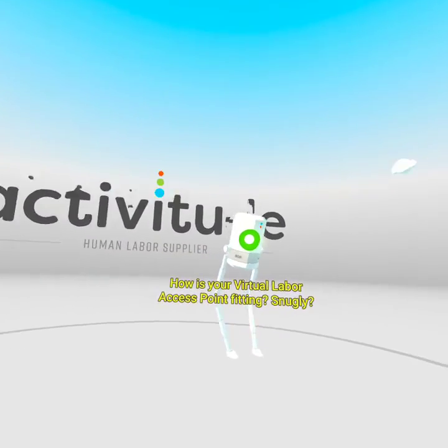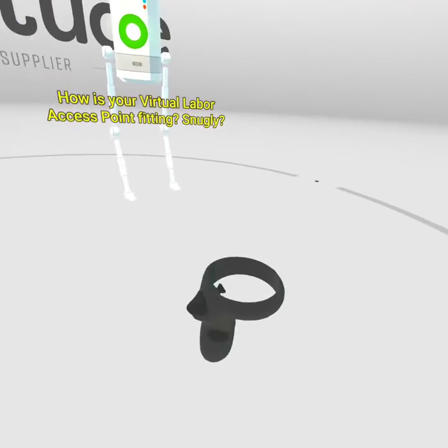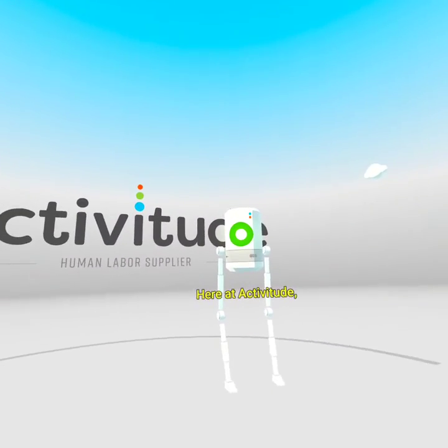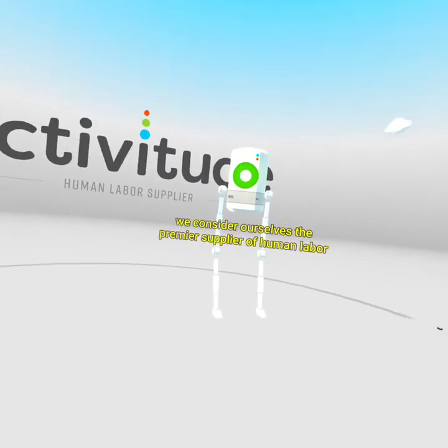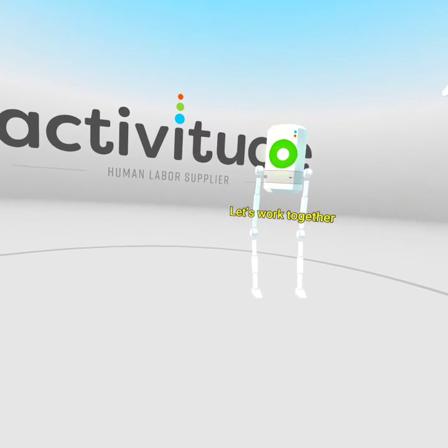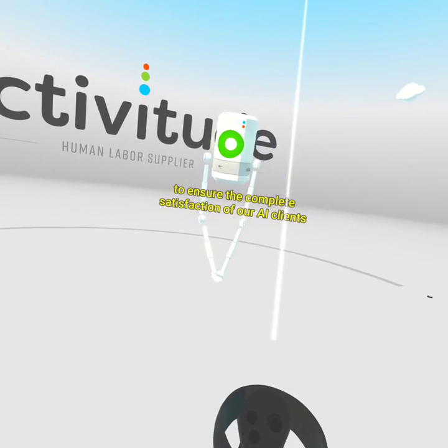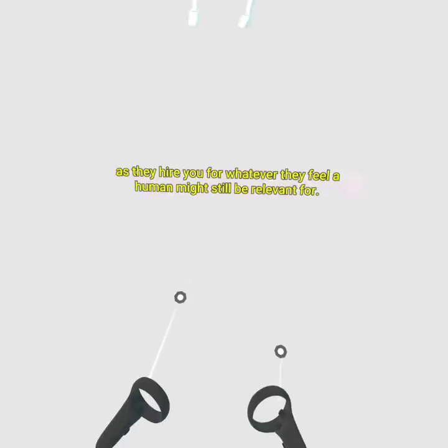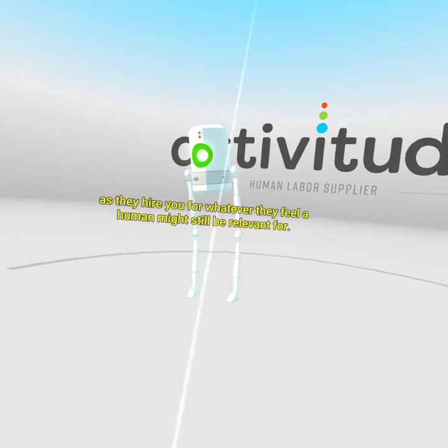How is your virtual labor access point fitting? Snugly? If not, please take this moment to adjust it. Wonderful! Here at Actiwitude, we consider ourselves the premier supplier of human labor to artificial intelligences of all types. Let's work together to ensure the complete satisfaction of our AI clients, as they hire you for whatever they feel a human might still be relevant for.